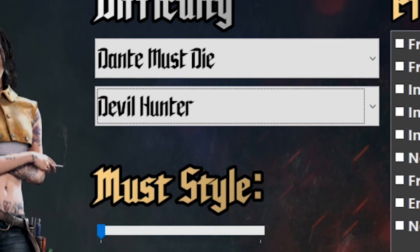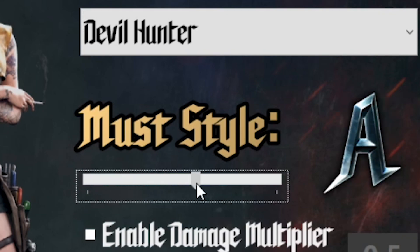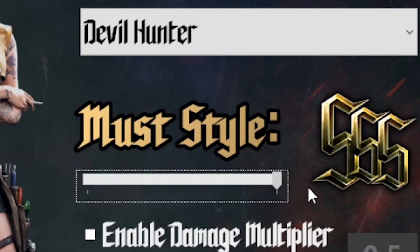Also included is the reintroduction of a popular gameplay mode: Must Style. Introduced in the DMC reboot, Must Style is a gameplay mode where you have to get your style above a certain ranking before being able to damage the enemy. The trainer lets you set the ranking anywhere from D rank all the way up to triple S, so you can adjust the difficulty to suit your own preference. Try it if you're feeling up for an extra challenge.